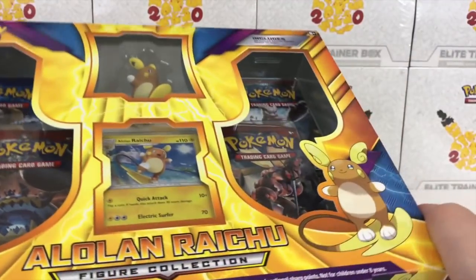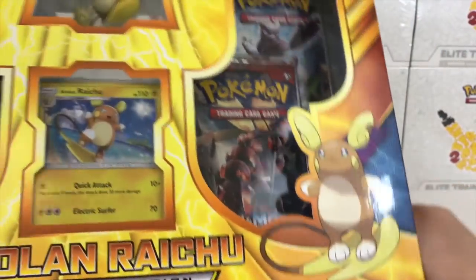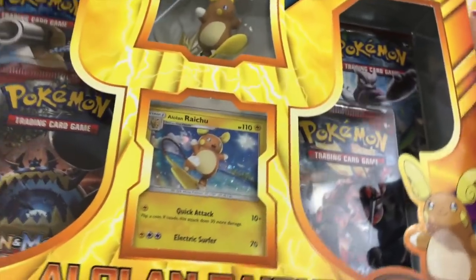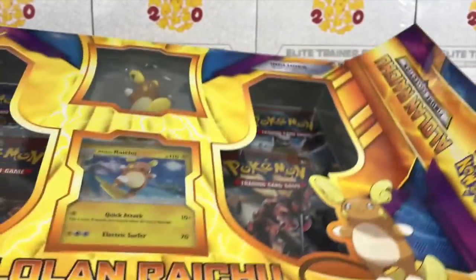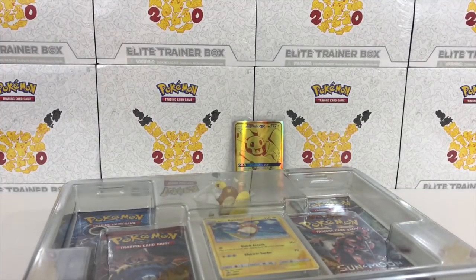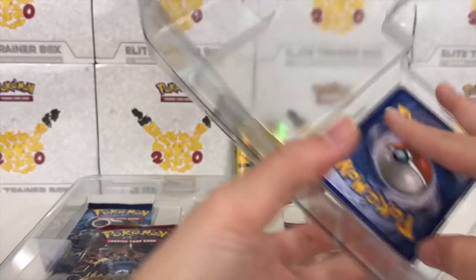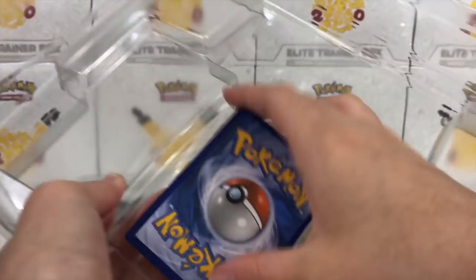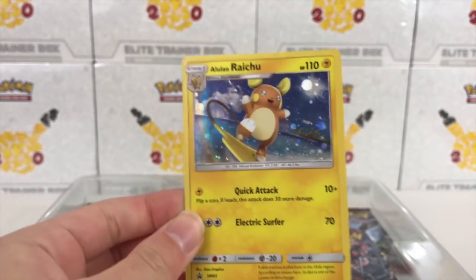We're going to start with the Alolan Raichu Figure Collection Box. I picked up this box and my mom saw it and she was like, that is the most adorable thing in the world. She actually really likes Alolan Raichu — I think this might actually be her favorite Pokemon.